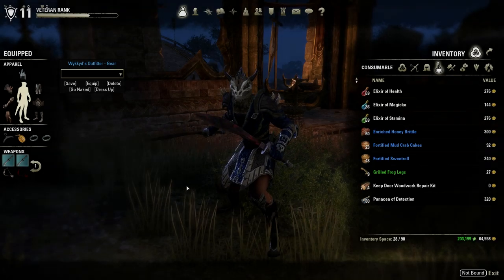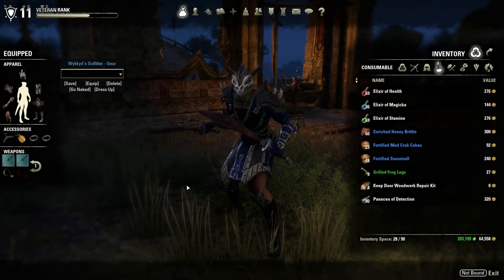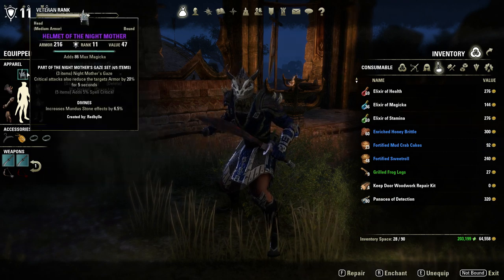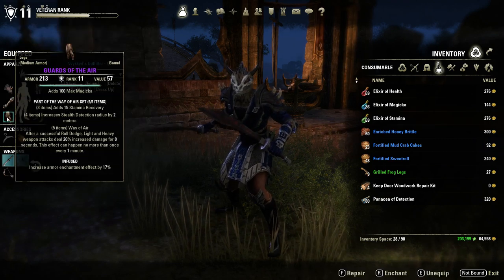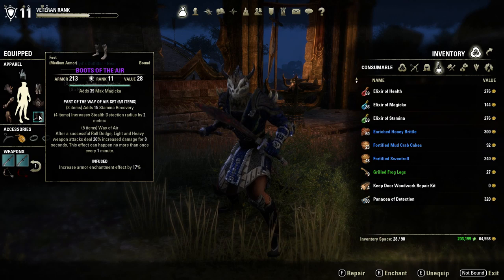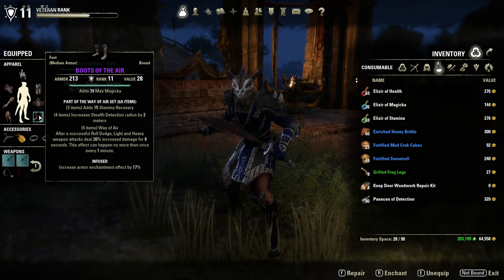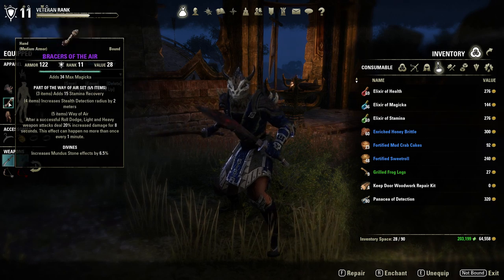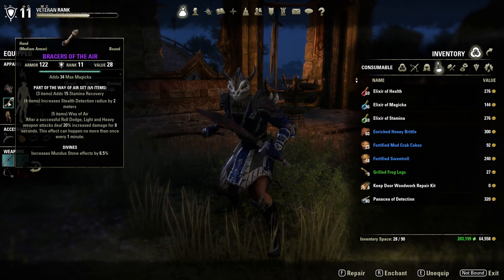Hey guys, EagleCMF here to talk quick about the gear I've outfitted myself with to play in Cyrodiil. It's all enchanted with Magicka. Two pieces are traited with Infused to increase that Magicka, and the rest are traited with Divines to increase my Mundus Stone effect, which is the Shadow.